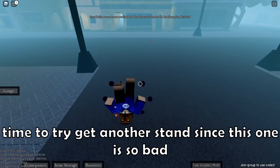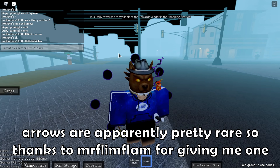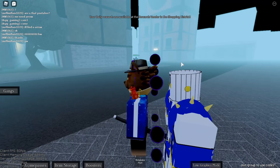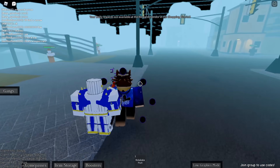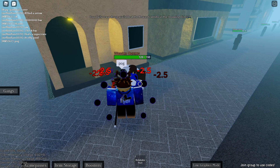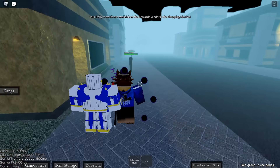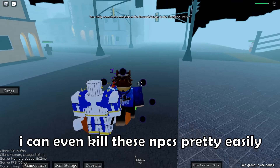Time to try to get another stand since this one is so bad. Arrows are apparently pretty rare, so thanks to Mr. Flimflam for giving me one. We got Zahando — not sure if that's good. Nice, we got a super rare stand! Okay this is good — I can actually do damage to the dummies. They dropped XP and cash; I think you unlock moves with XP. I can even kill these NPCs pretty easily.